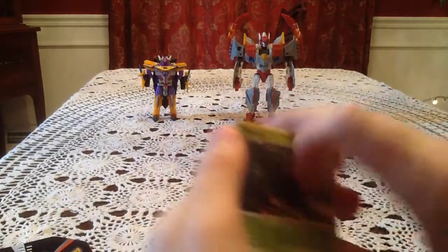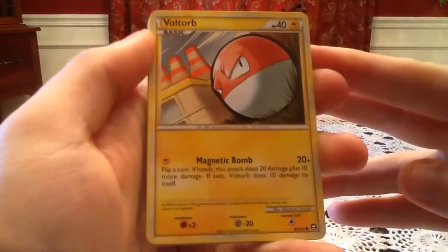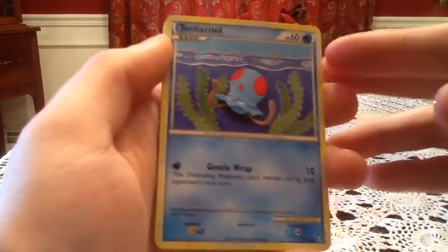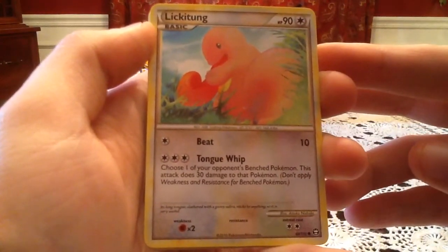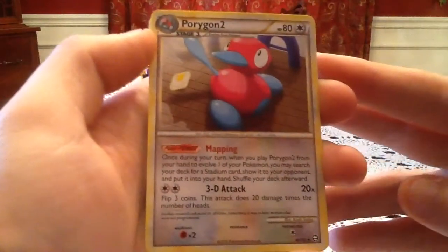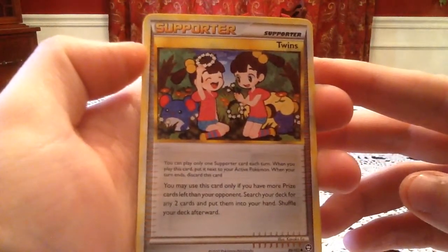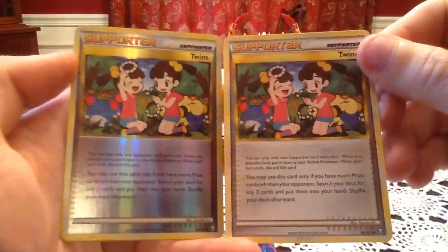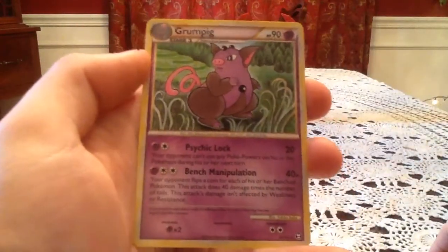So we have a Venonat to start off this pack, Voltorb, Porygon, Tentacool, Lickitung, Porygon 2, Seeker, Twins, and then a Reverse Holo Twins — so I don't have that happen to me too much, but there's the normal card and then the Reverse Holo right after that. And the rare card is a Grumpig, non-holo rare.